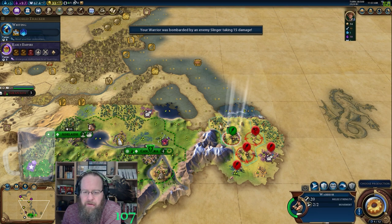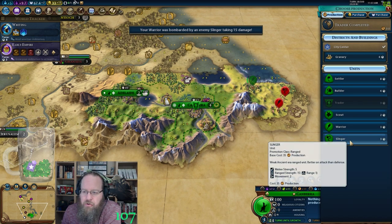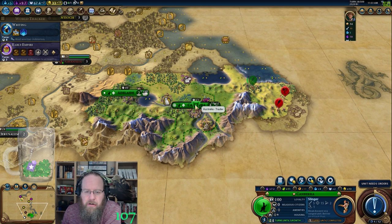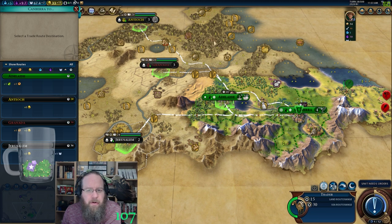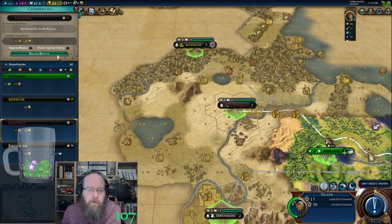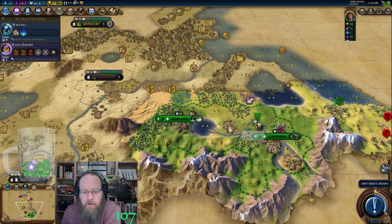Oh shit — I had a feeling that might be happening. I'm actually going to keep it. I could run a trade up to here. The production and 3 gold is not bad — I'd rather 3 gold over the growth. It would give us a road that goes right past Adelaide and then right into Granada, and hopefully it'll be protected enough.